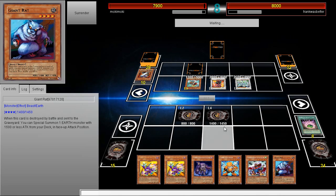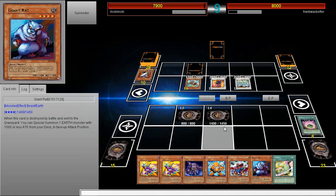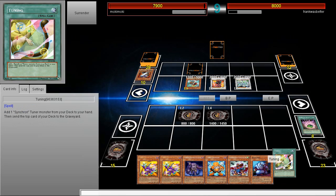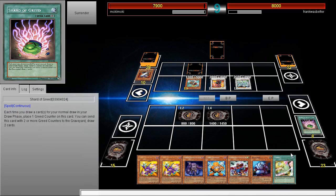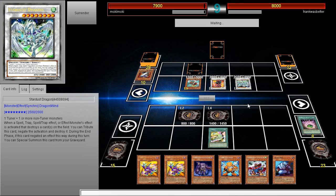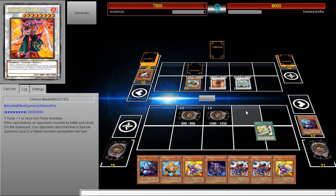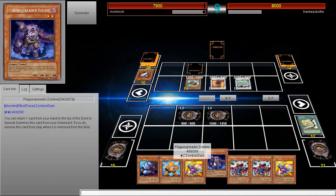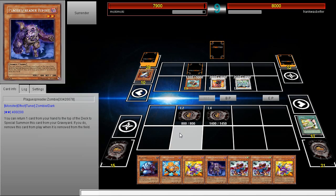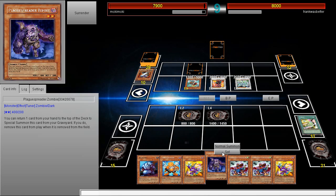Come on, attack me with everything! If I get really lucky with a mill I can go for game — why not go for it? Let's go with Quick Draw. If I set this I don't even need Quick Draw anymore. The thing is I really just need another Quill Bolt — Giant Rat will let me get another Quill Bolt out and I'll be good.